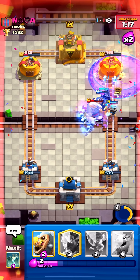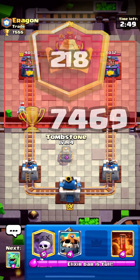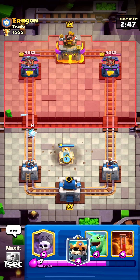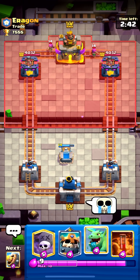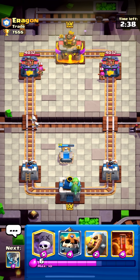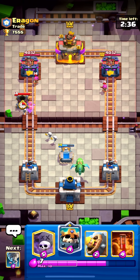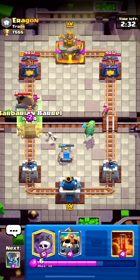Okay, we're going against Eragon — this matchup is terrible, I'll try but it's basically an instant loss. Oh wait, he's got mortar — never mind, we definitely have a chance here.